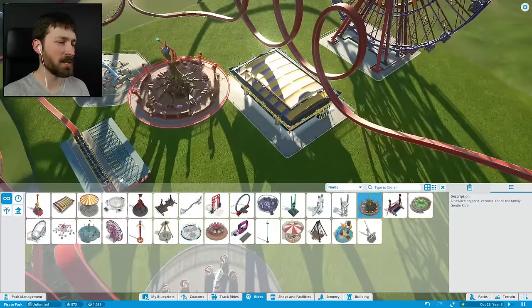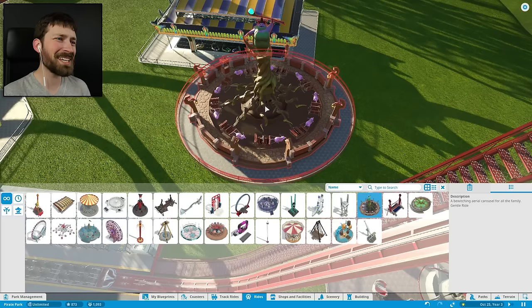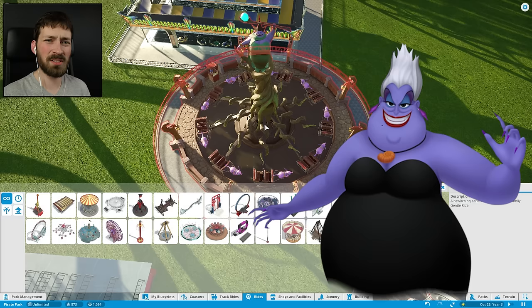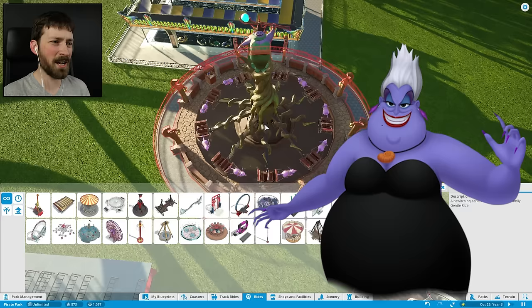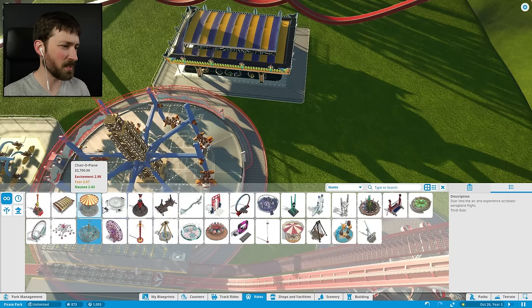This is one that I want to put down at the front of the park, I think. Because it's not really pirate-y — kind of pirate-y. The thing at the top kind of looks like Ursula from The Little Mermaid. She might look good up near the front of the ship somewhere.